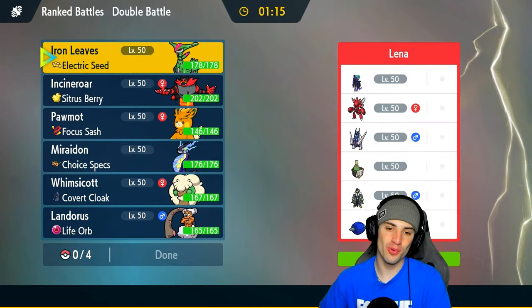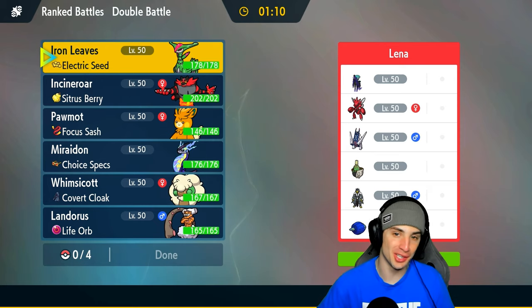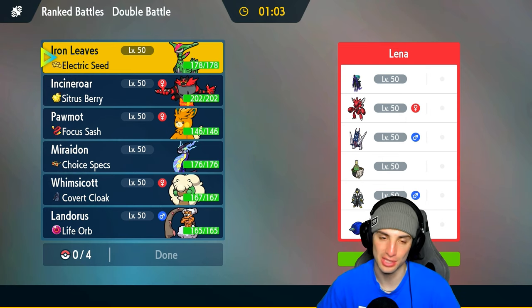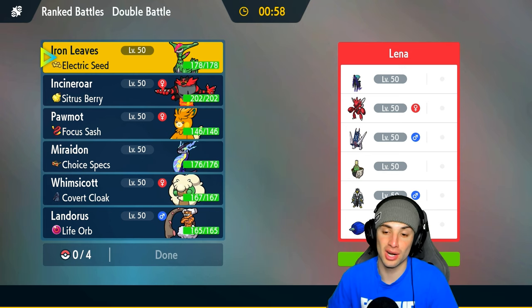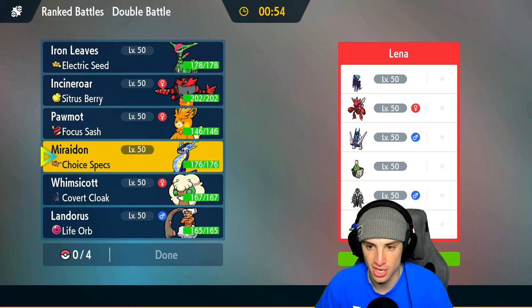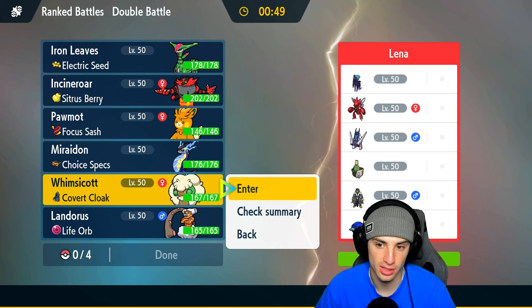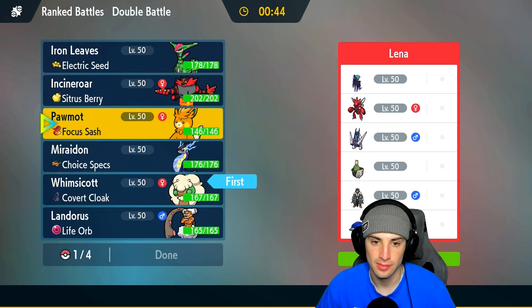Hot start in match one! Now we're going up against a Scizor team — funny because I was going to use one today. We're also facing Shadow Rider Calyrex with Archaludon, Sinistcha, Glimmora, and Earthworm. Glimmora scares me a bit because of Meteor Beam. One thing that stands out is no speed control on their team, so I'm going Whimsicott for the lead — Tailwind should come out before Bullet Punch.